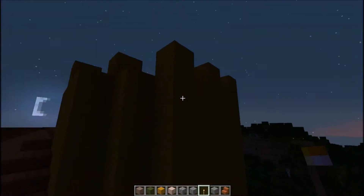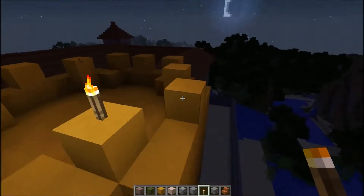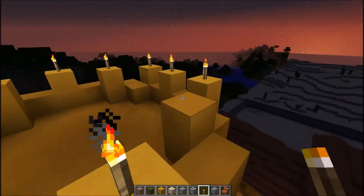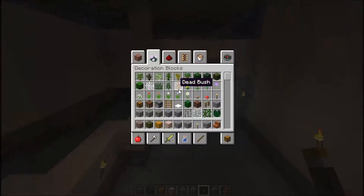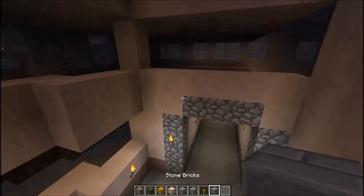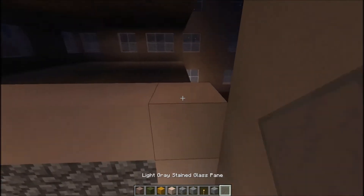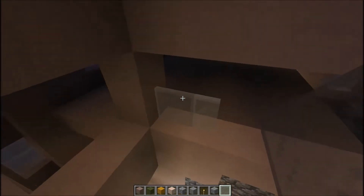I just wanted to place these torches in the towers so I could see from some distance. Now as you can see, I'll do the interior later. I forgot that I hadn't placed the ceiling, but I was lucky I could fly indoors.